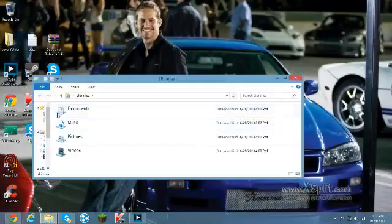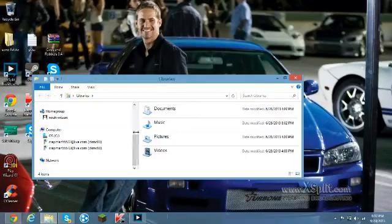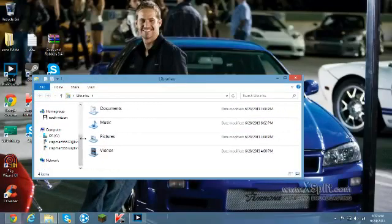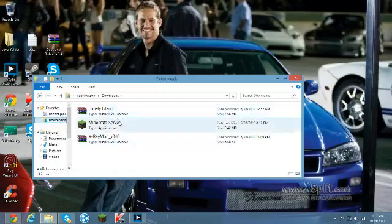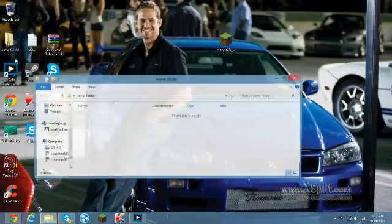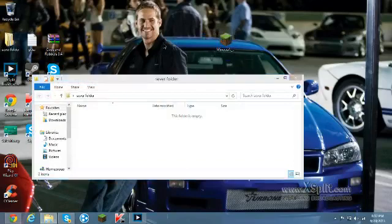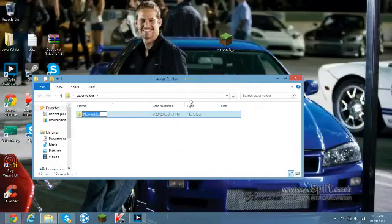Now you just want to go to your downloads and bring it out to your desktop. Then you're going to want to make a folder on your desktop called 'server.' I have a folder for all kinds of servers I'll be making, so just make a regular folder anywhere on your desktop.